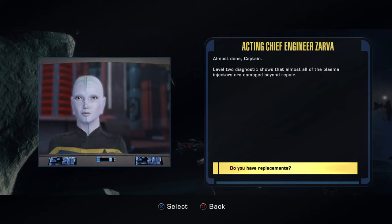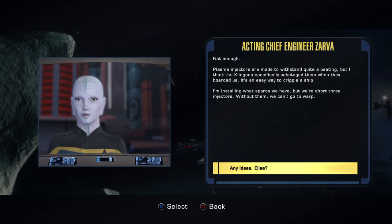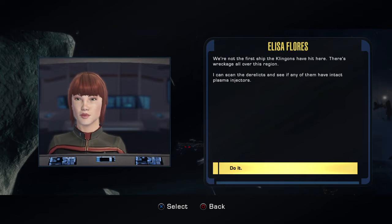Almost done, Captain. Level two diagnostic shows that almost all of the plasma injectors are damaged beyond repair. Not enough. Plasma injectors are made to withstand quite a beating, but I think the Klingons specifically sabotaged them when they boarded us — it's an easy way to cripple a ship. I'm installing what spares we have, but we're short three injectors. Without them, we can't go to warp. We're not the first ship the Klingons have hit here. There's wreckage all over this region. I can scan the derelicts and see if any of them have intact plasma injectors.